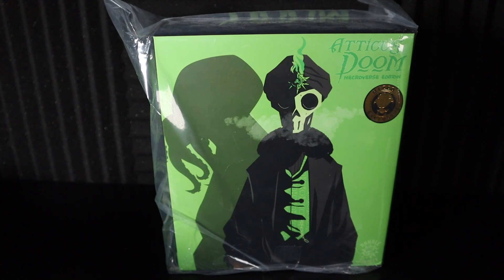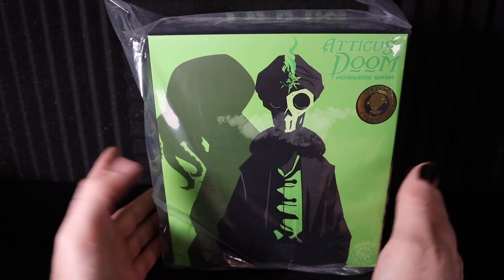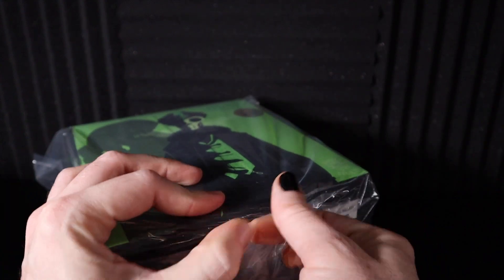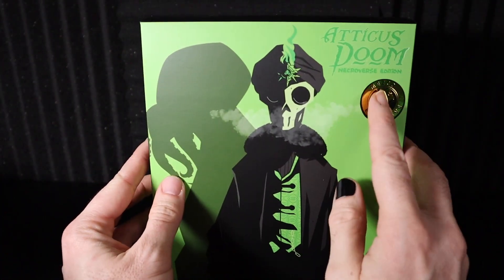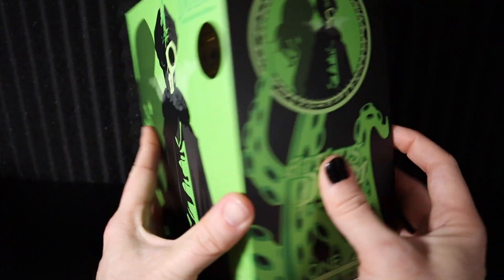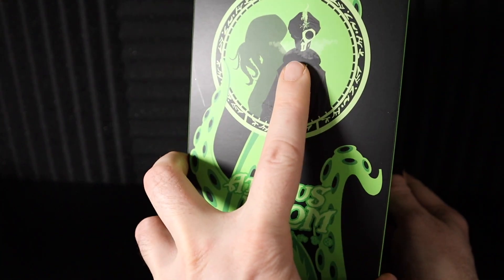Even the box had a Mezco Toys tape specific to it, and when you opened it up, it had black plastic bubble wrap. I know these things are simple, but it's just those little extra touches that set the mood—because this is the Necroverse Atticus Doom. Taking it out of the plastic exactly as it came in the box, we can look around the box a little bit, see that Mezco exclusive branding. There's what appears to be a smoke effect across his face on both sides, so I'm going to assume that is intentional.